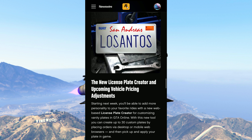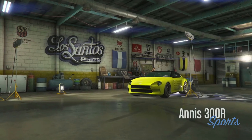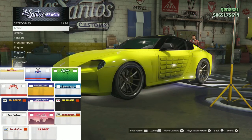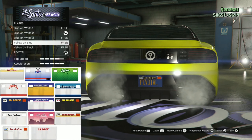Starting off, we have a new license plate creator. Rockstar got rid of the iFruit app, which initially was where you could customize license plates in-game for both your online characters, vehicles, and story mode. With this new license plate creator, you're going to be able to create up to 30 custom plates — the same as the iFruit app — and you'll be placing orders via desktop or mobile web browsers. So this is going to be like a website and not an app.